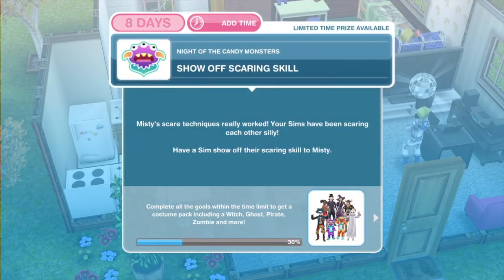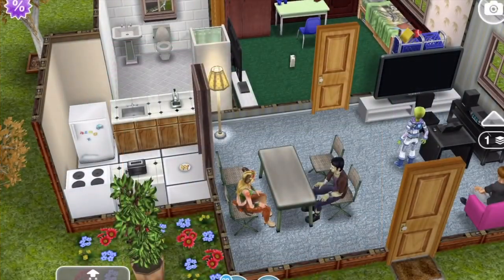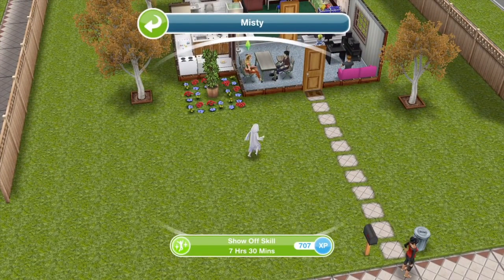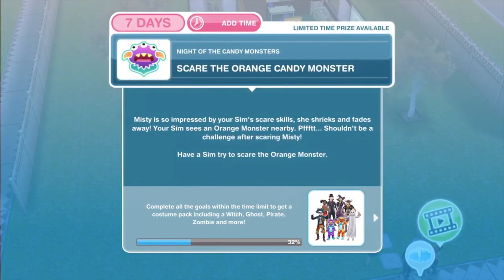Now we need to show off our scaring skill. Misty's scare techniques really worked — your sims have been scaring each other silly. Have a sim show off their scaring skill to Misty. Click on Misty — here she is — and show off skill for seven hours and 30 minutes. We've finished showing off our scaring skill to Misty.